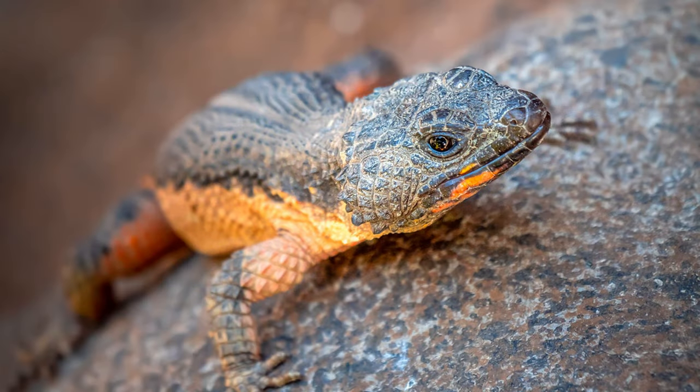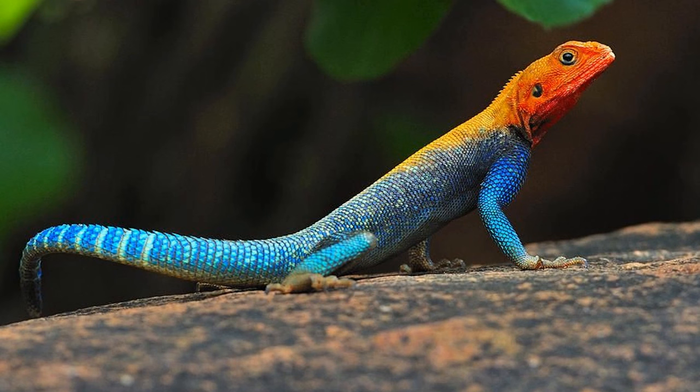Another cool lizard is the Mozambique Girdled Lizard, with an orange underbelly and black top — great color countershading that would be a very striking addition to the exhibits. Perhaps more striking is the Red-Headed Agama, a very colorful lizard and probably one of the most colorful in the world, with its bright red head and blue coloration adding a new hint of rainbow color to the exhibits.